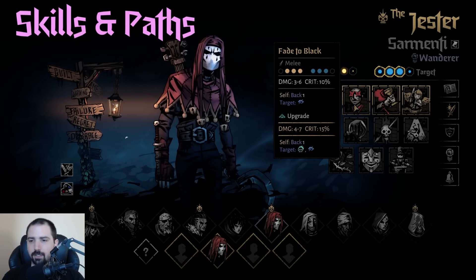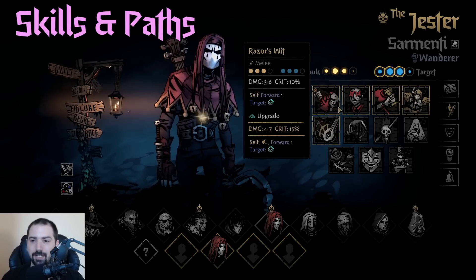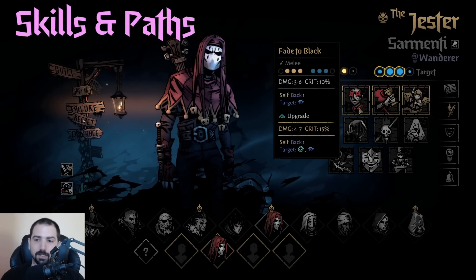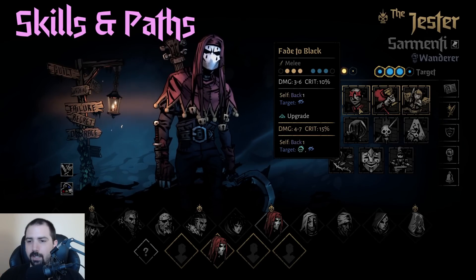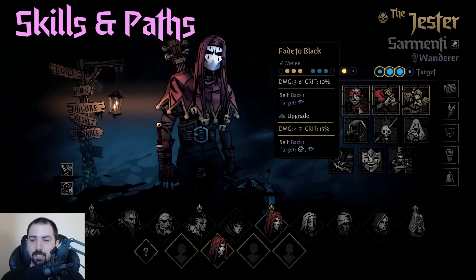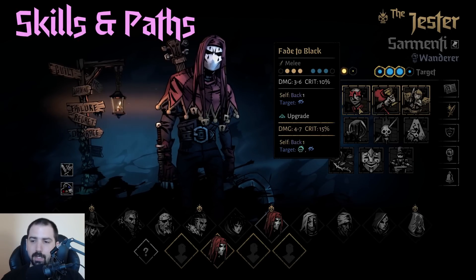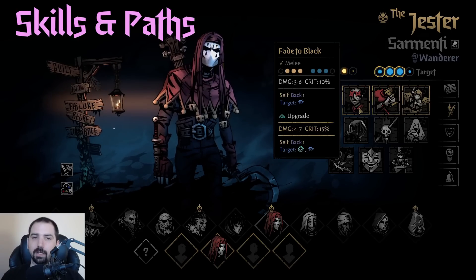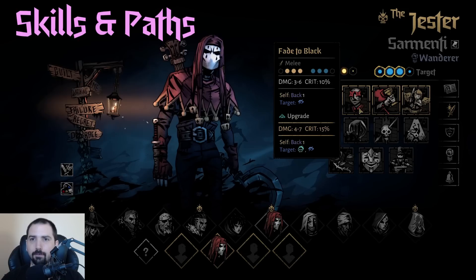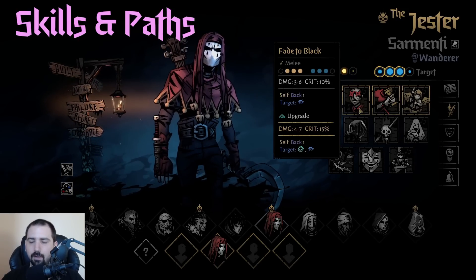Next is Fade to Black — a move Jester honestly doesn't deserve because it is so powerful with the reach. Fade to Black is a guaranteed source of blind, even without upgrade. It gets a nice crit rate, and when upgraded it applies combo. It also moves him back, so this is a good repositioning tool as well as a constant source of blind. I can't think of another character that can blind every single turn — every other blind attack in the game has some kind of cooldown, except this.